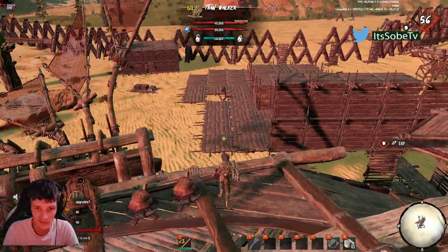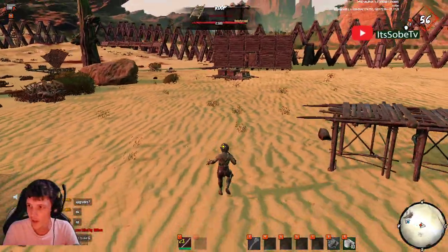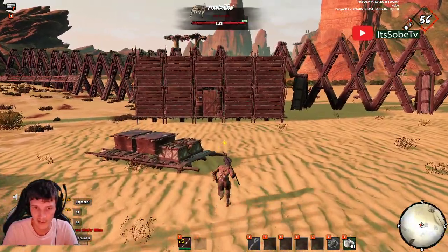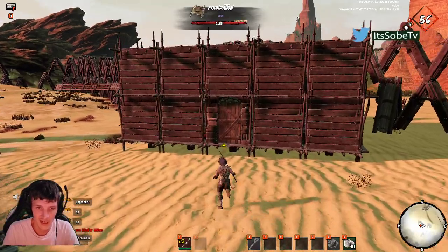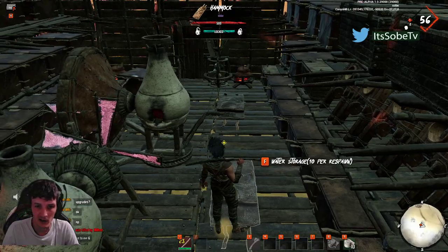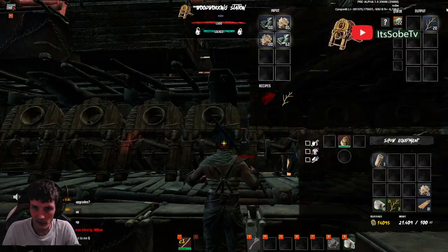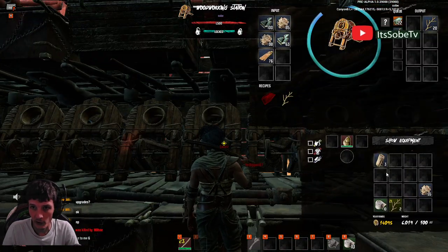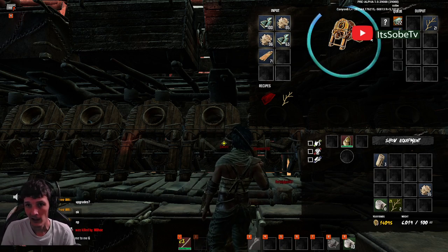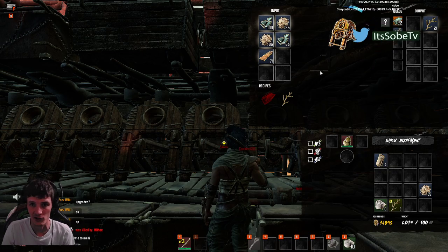Now let me jump over here and show you the difference time-wise when you're not using this module. Keep in mind I have about 20 modules on that walker and it is a quality 68 Titan, so it has a lot of module slots. But it will definitely be beneficial if you can get a walker with multiple Craftsman modules. Hop in one of these, throw some wood in, and you can see how much longer it takes — literally almost five to ten times faster when using this module.